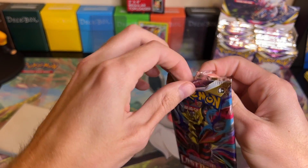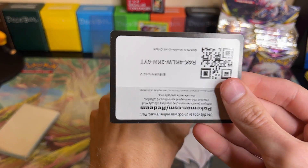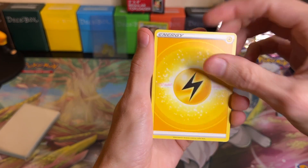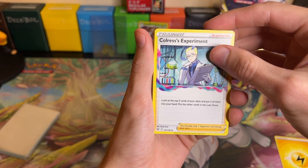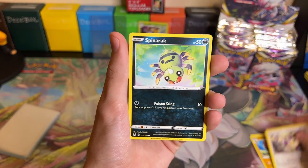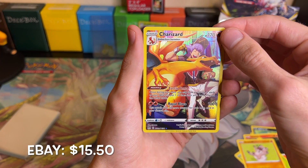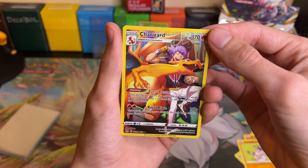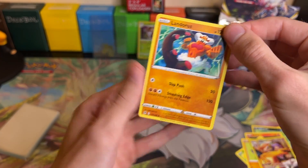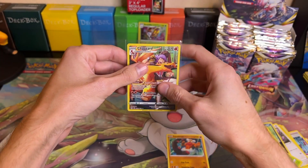Pack four: we got Electric Energy, Colress's Experiment, Swanna, Aerodactyl, Aipom, Spinarak, Litwick, Roselia, Rockruff, and then we got a Trainer Gallery Charizard. That's a nice card - oh my goodness, nice and shiny! I love the Trainer Galleries, they're so cool. And then we got a Landorus Non-Holo. Let's leave this Trainer Gallery Charizard up - that's a nice hit and a nice add to the set.